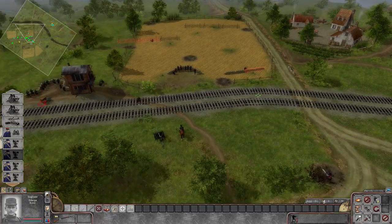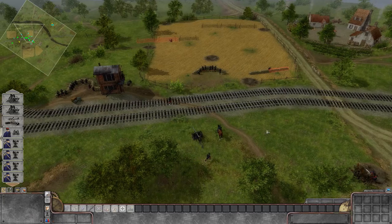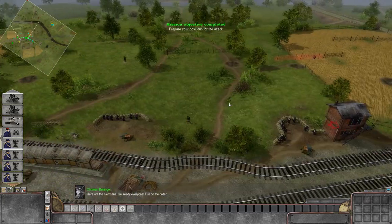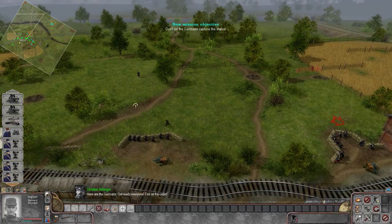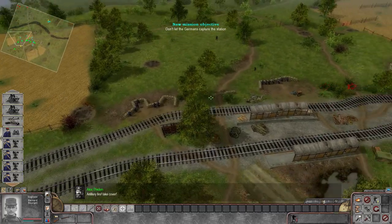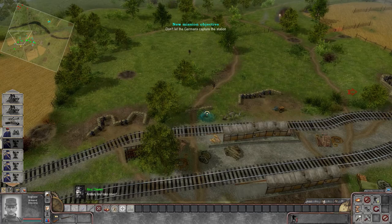The French are a little dazed from the initial German attacks. This has been an amazing year for World War I games — there's been Valiant Hearts, and there's also been Verdun. And here come the Germans now — we're about to see some World War I action. Alright, we're going to get to cover. Here they come!